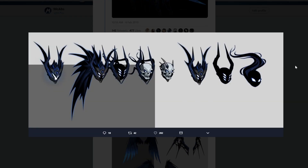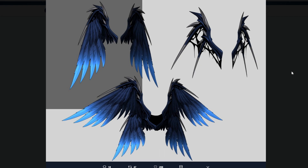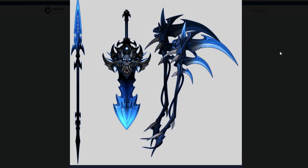We've also got some helms down here — looks really nice, quite a variety. There are a lot of helms, and then there are wings too. I'm not a big fan of wings in general, but the weapons look really nice. I really hope they make everything available for Legion tokens and not just ACs.